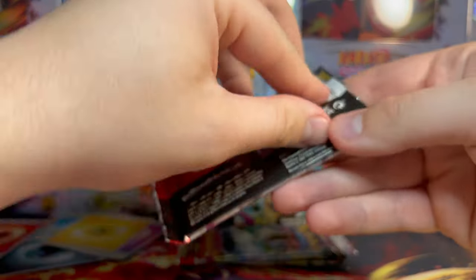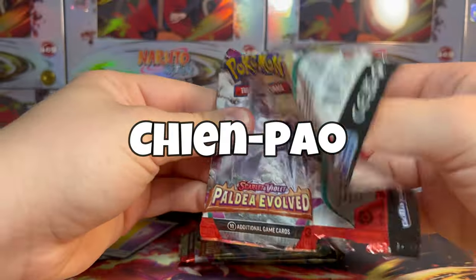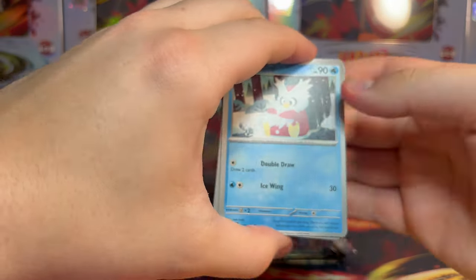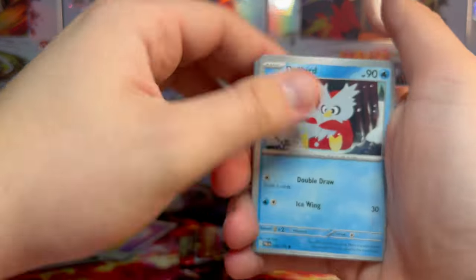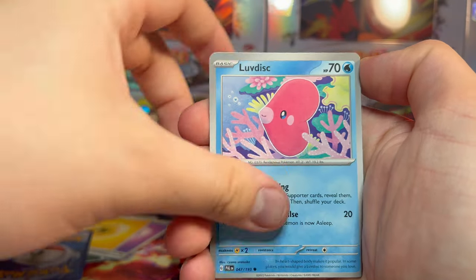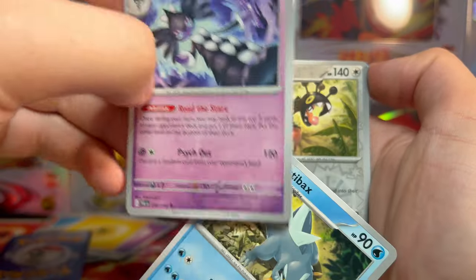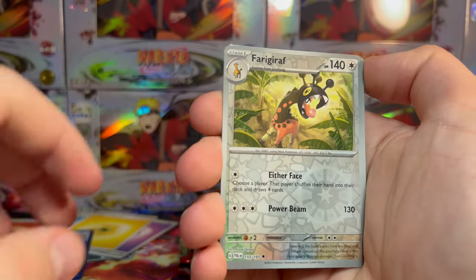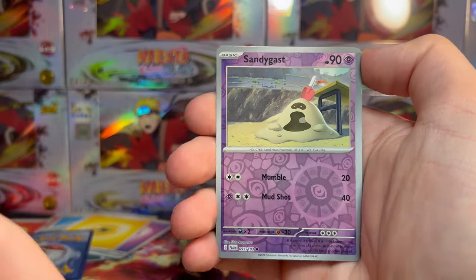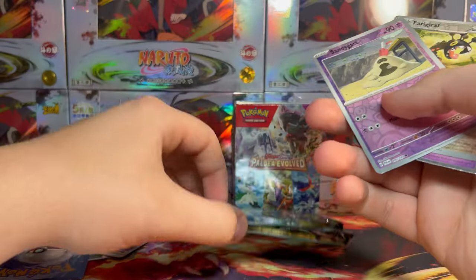Sabertooth Snow Tiger pack — that animal actually looks sick. We got Delibird, Water Energy on the back, Super Rod, Love Disc, Snover, Raichu, Gothitelle. We got Arctibax, Farigiraf as a reverse holo, then Sandy Shocks and Spiritomb. Another dud pack — that's four duds out of this box so far. Apparently we are guaranteed a holo every pack, otherwise we'd really be suffering here.